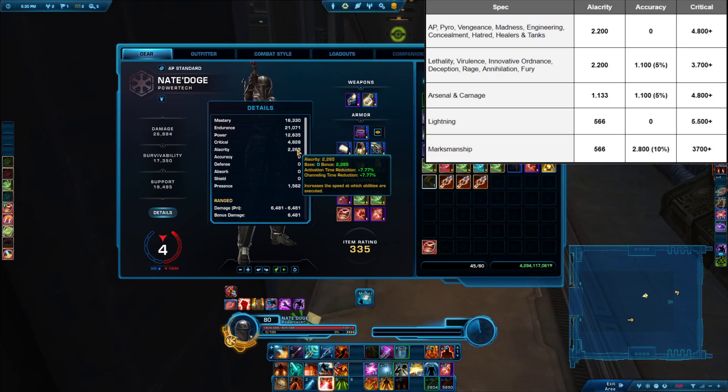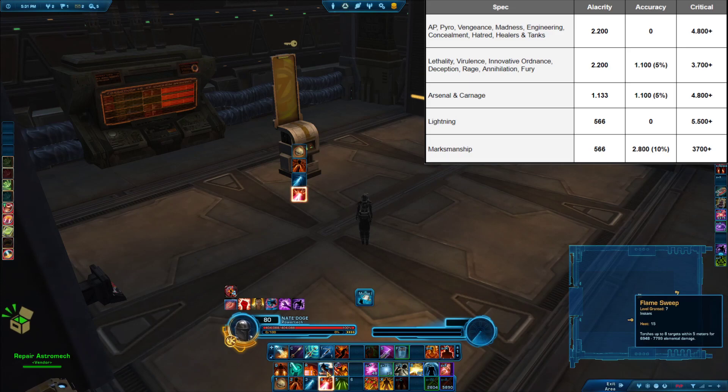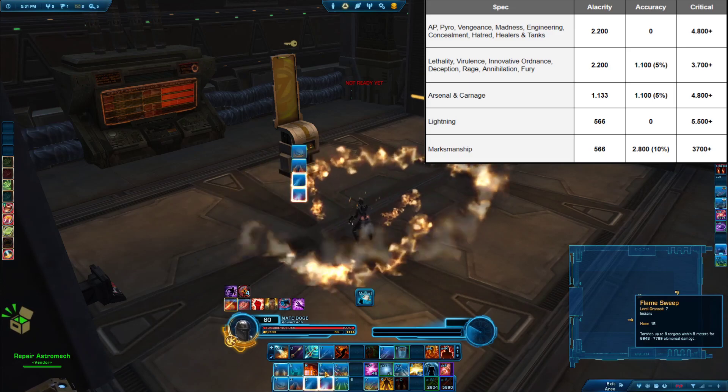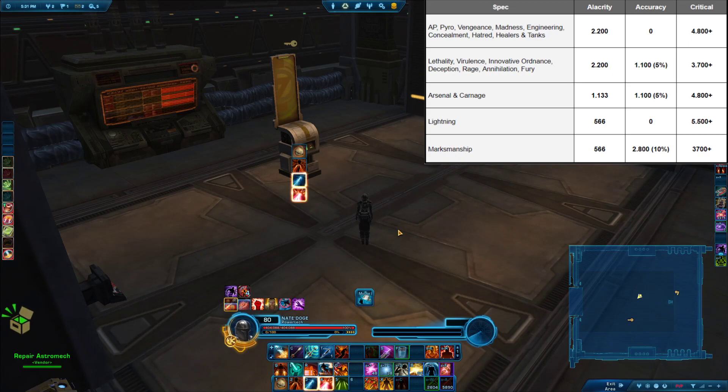For alacrity, for most DPS specs, I recommend stacking it to something around 2200 — a little bit more is fine. Why this specific number? In Star Wars, as you might know, there is something called the global cooldown, meaning that if I spam an ability, even though it is instant and doesn't have a cooldown, I cannot do this twice immediately. There is a global cooldown. The global cooldown in this game is normally 1.5 seconds, meaning you can only do one action every 1.5 seconds, and in between there will be this animation and the cooldown. Alacrity makes it so that the global cooldown time can get reduced, which means you get off more attacks per fight.